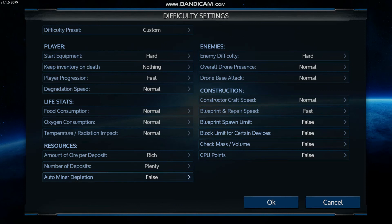Auto miner I set to false. The reason for this is that if you don't set it to false, when you place an auto miner the deposit will deplete and you have to move them around. Playing single player, if I had to go around and move all the auto miner cores once you have like 10 of them, that's a lot of time that could be spent doing everything else. So to maximize my ability to gather resources, I'm just setting this to false.